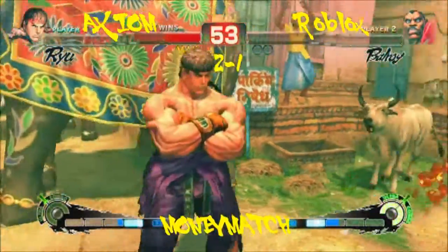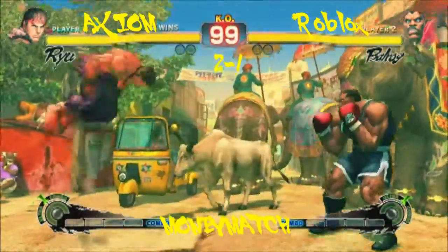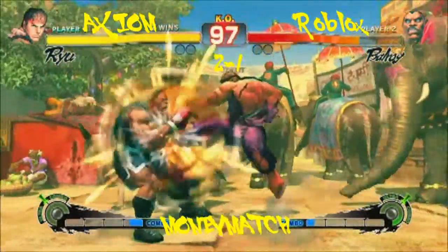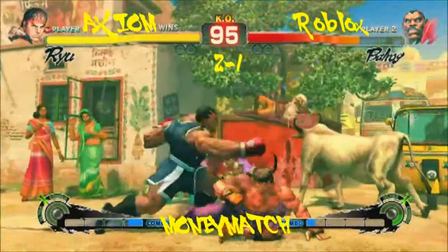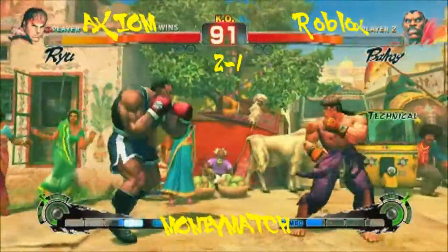Excellent move in this matchup — it's insane. I wish my character had it. It is the move in this matchup, I dare to say. Just as Balrog's standing roundhouse is the move he really wants to use. You want to be just outside crouching medium kick range and just punch him in the mouth.